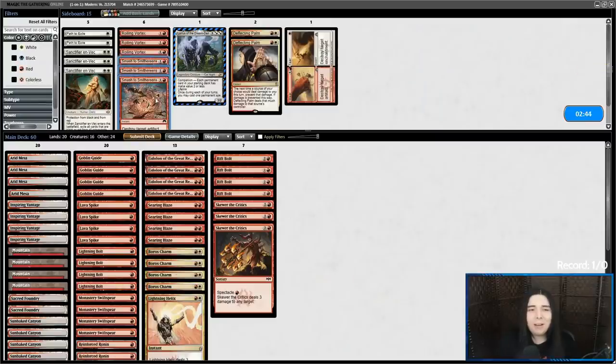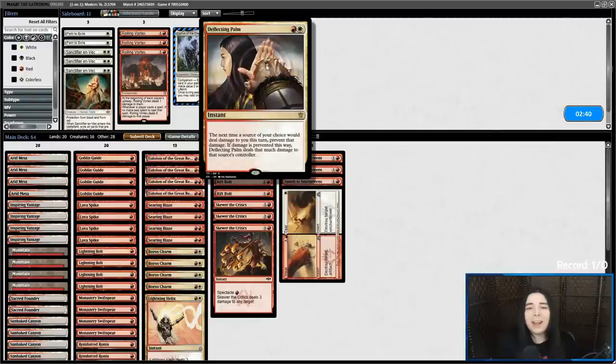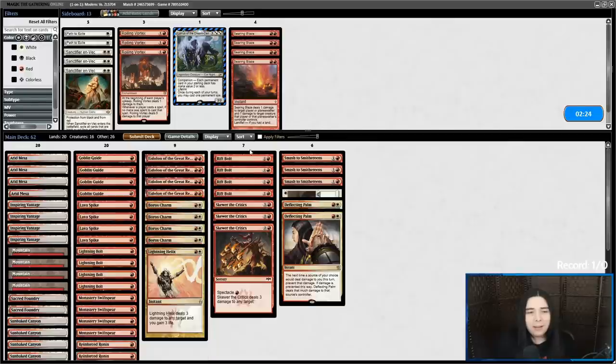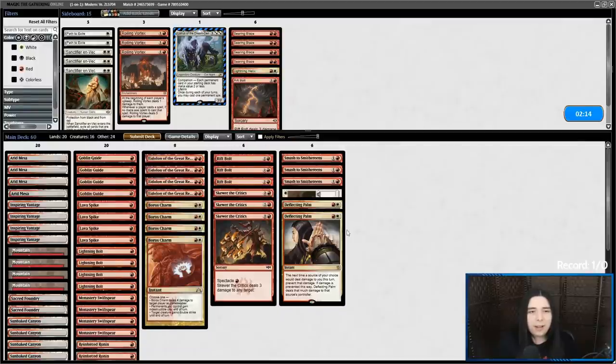Alright, so give me Smash to Smithereens, give me Wear and Tear. Deflecting Palm — I'm going to go for that. Let's cut Searing Blaze and a Rift Bolt and a Helix. And run it like that.